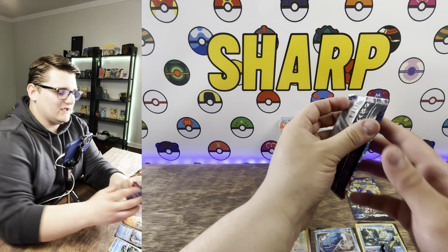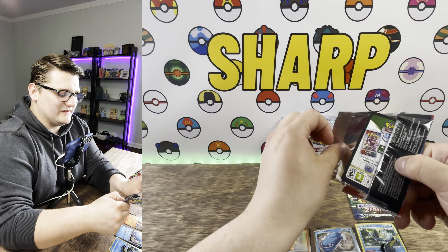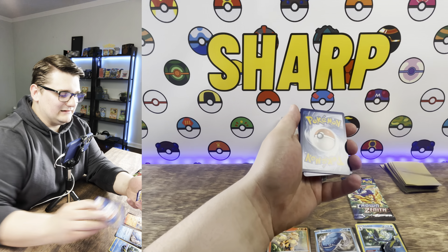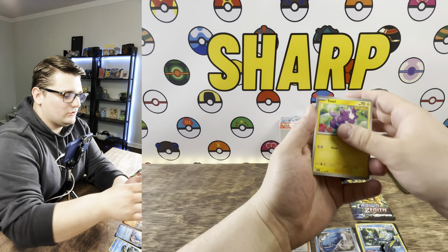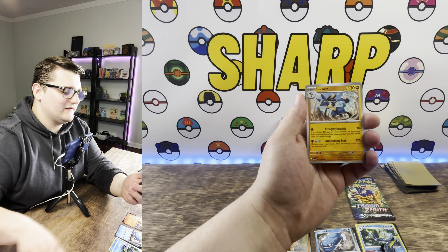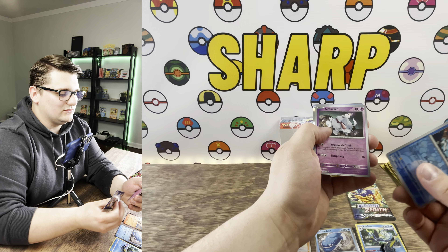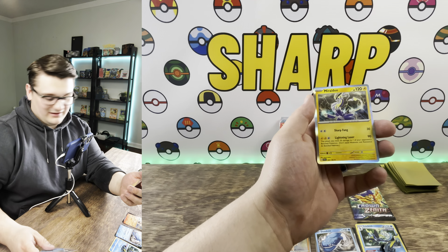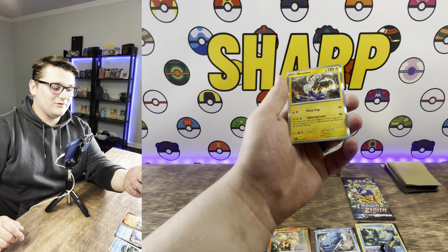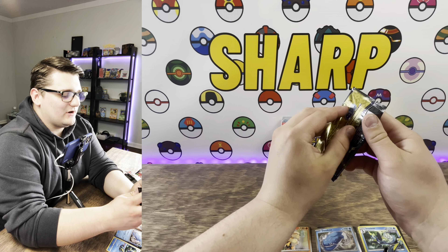Moving on to the last pack of Scarlet and Violet — can we get that last pack magic? That electric energy — could that possibly mean we have an insane electric pull? Can we get that Miraidon gold or Altaria? I'll take that too. We do — we have an electric card! What did I say? I mean it is kind of gold.